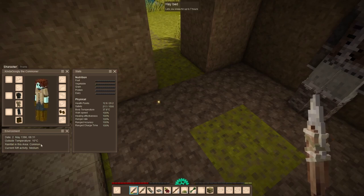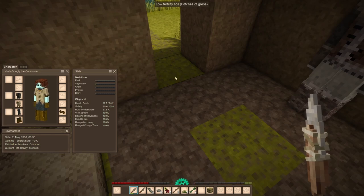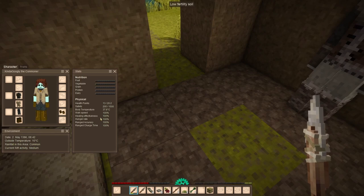My health maximum is currently 20.8 because I've just eaten fruit. You've got your date and months — winter will come and temperature will hurt you. My hunger rate currently says 100%, but if you have something in your offhand it goes up to 110%, so you get hungry slightly quicker.